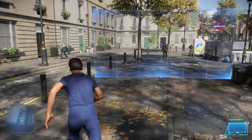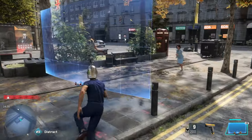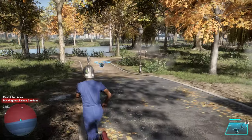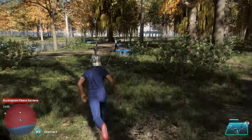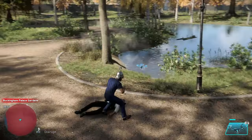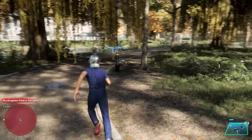Now let's talk about online. There are two new gadgets: a mounted shield, which is kind of like an AR shield that can protect you from drones, and a guardian drone, which is basically a little buddy drone that stays right next to you. You can walk into a restricted area and it'll start hacking enemies for you — you don't even have to do it yourself; it'll hack and distract them so you can take them down.